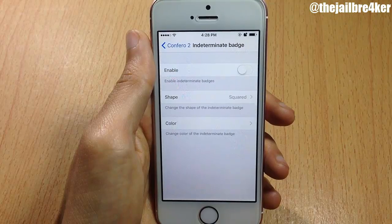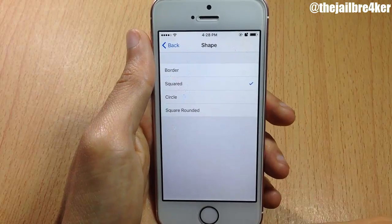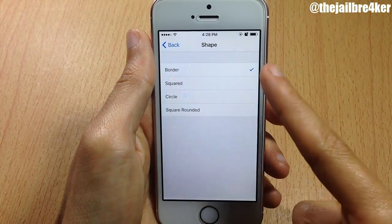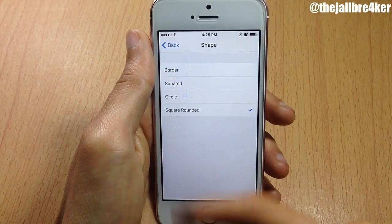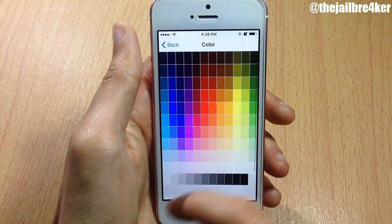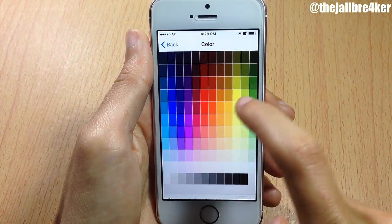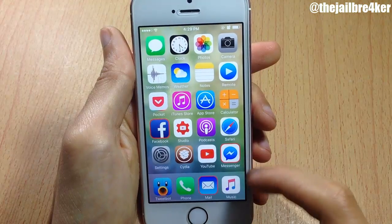In indeterminate badge settings you have the option to replace the regular badge with another shape. Enable it and you can select the shape you want — you have borders, squared, circles, square round. I'm going to go with border.